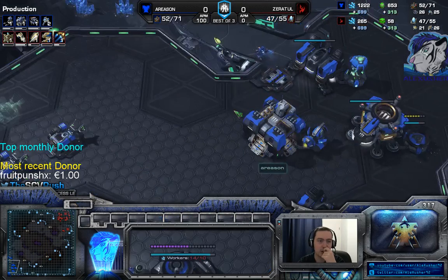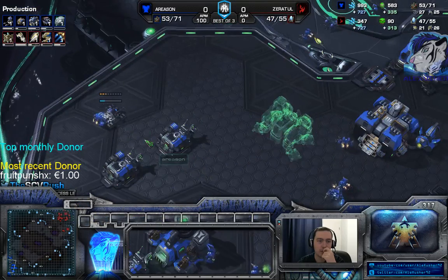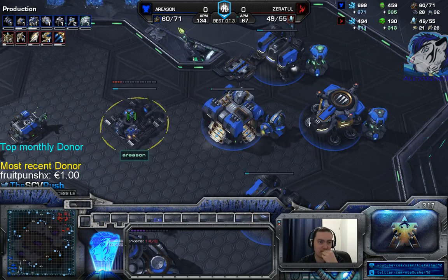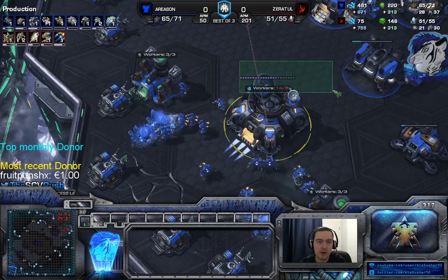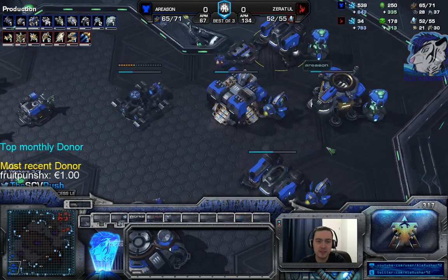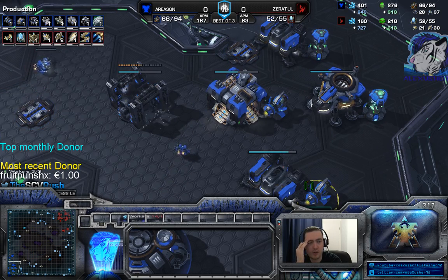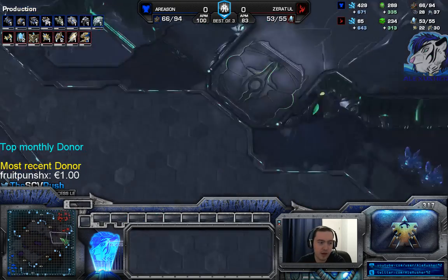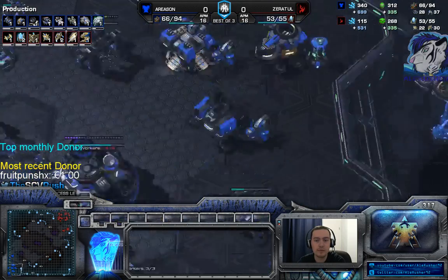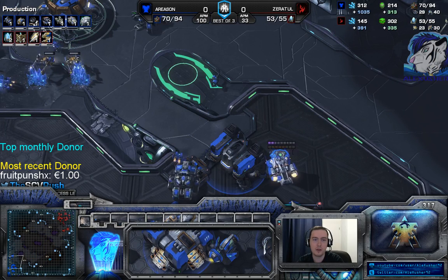That's good. I had some troops being made, I just did not build anything inside my base. Maybe later you could focus on macro a lot - your orbital command is high on energy and your production facilities are late. You could try to get used to using control groups, like when you push out, to constantly produce. For upgrades, you want to go for infantry weapon upgrade first.